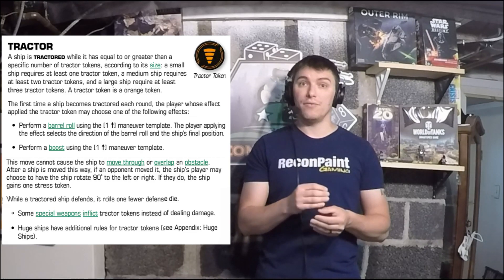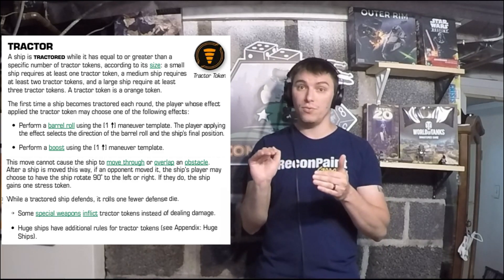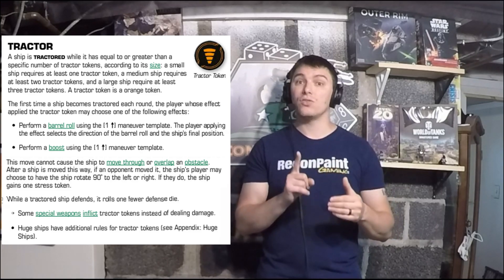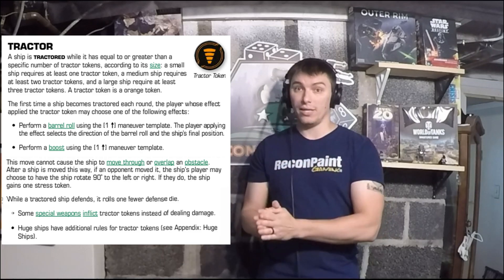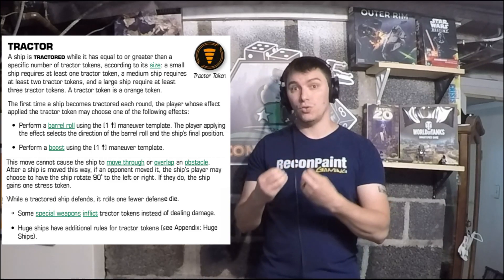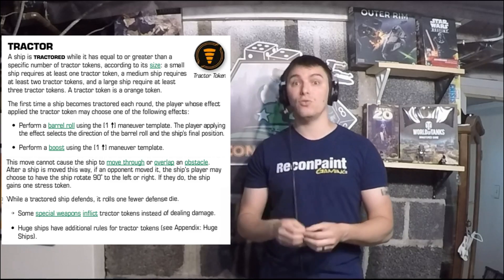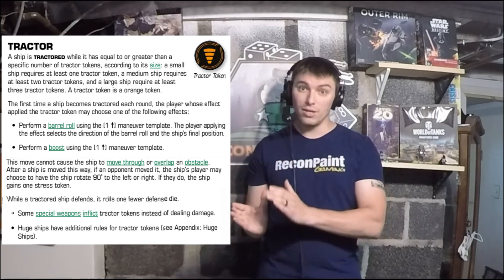After a ship is moved this way — and only if an opponent has moved it, because it's a 'may' for the opponent — the ship's player may choose to rotate the ship 90 degrees left or right. If they do, that ship gains one stress token. If you aren't barrel rolled or boosted, or don't choose to rotate 90 degrees, you don't get assigned a stress token — that's only if you choose to rotate.